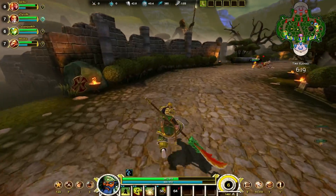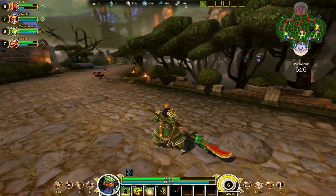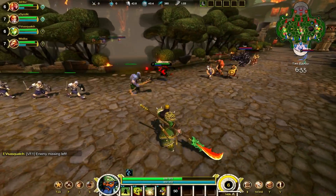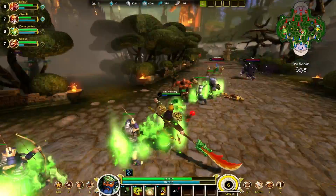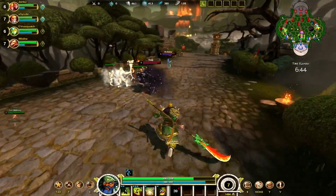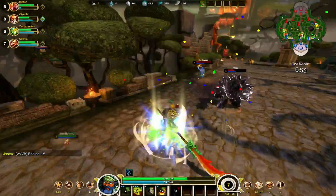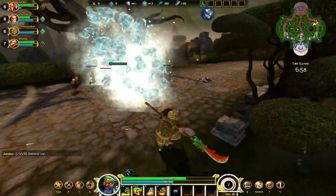Basically if someone leaves the lane like Ymir just did, I can just sit here and zone him — he can't really do too much to me. You want to force him back so he doesn't get the experience or the gold. If he doesn't have a partner, he shouldn't be taking advantage of sitting there getting experience or farm. Ymir's looking for a stun so I'm going to throw this up. I think I'm going to start putting points into the heal as well — missed that stun unfortunately.